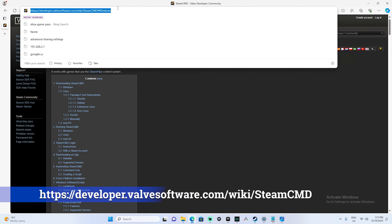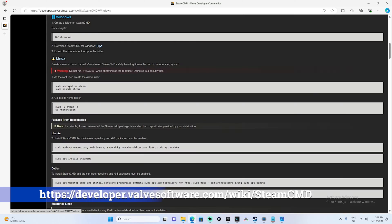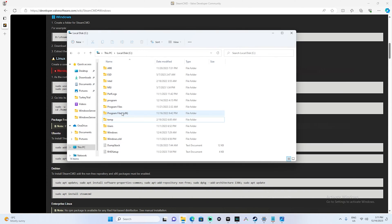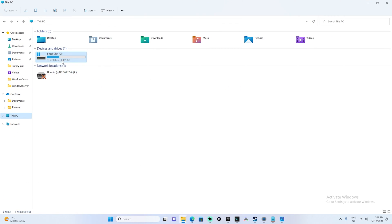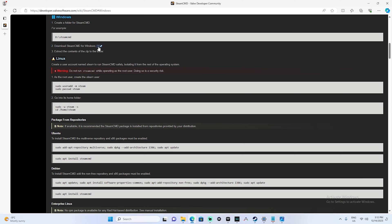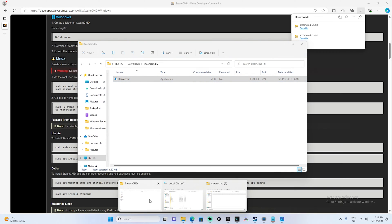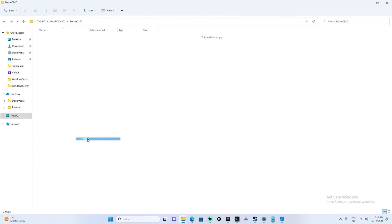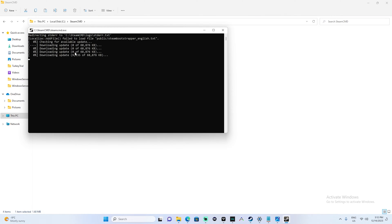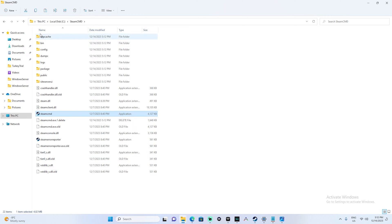We're going to go to the Steam CMD website — I'll put the link on screen — and click on 'Downloading SteamCMD', then click on Windows. Following the instructions, it says to create a folder. We're going to go to the C drive and create a new folder called SteamCMD. Then we download Steam CMD, open the file, copy it, drop it into our new folder, paste it there, and just run it. Give it a minute to download some files. You can type 'quit' and there we go — all the files are downloaded.